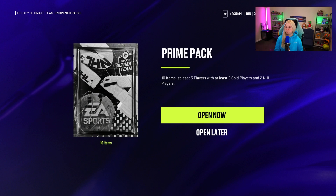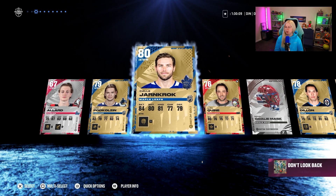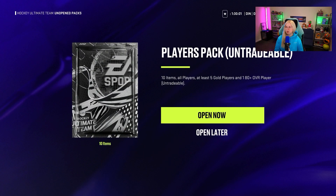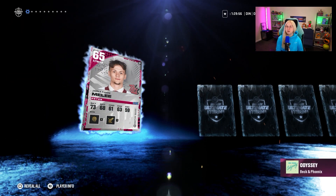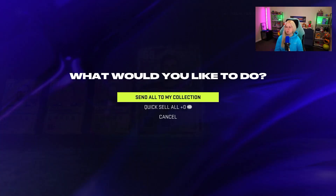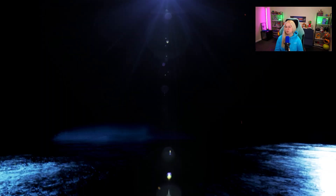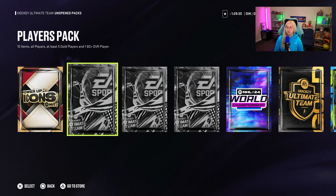Nothing here. Prime pack — some NHLers, we like NHLers. Also some coins. Another players pack — we did pull some decent pulls in the players packs. We made a video where I opened 20 players packs and had to draft a team around a 99 overall fantasy pick, and that actually went really well. Got Lafreniere — I'm assuming he was my pull. Prime pack again — nothing. Shouldn't be saying bang when there is no bang.